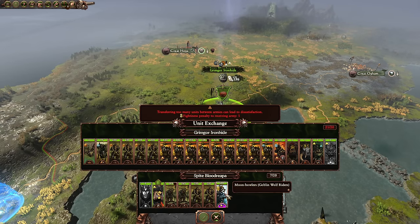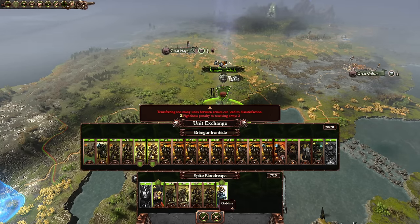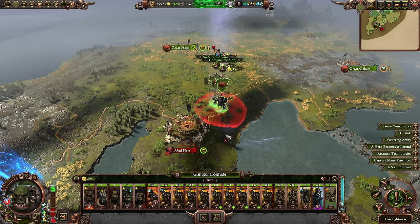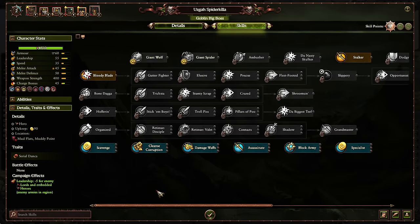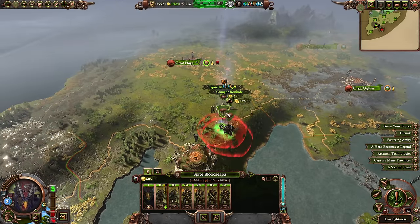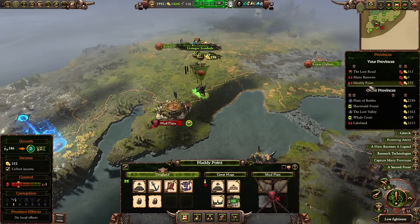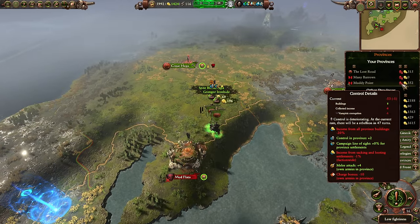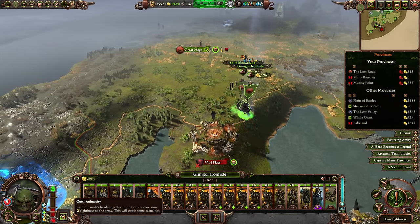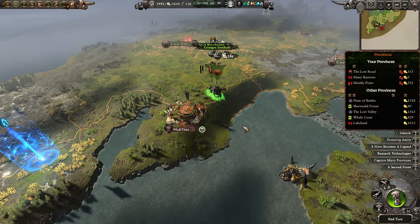We'll take the Goblin Big Boss and the Moon Howlers, remove the goblin archers, and level the Big Boss up — not necessarily keeping him but the levels are worth it. We'll replace him with another Black Orc Big Boss when we have capacity. Public order is waning again — we'll quell the animosity to get fightiness back up. They're raiding for extra cash at least.